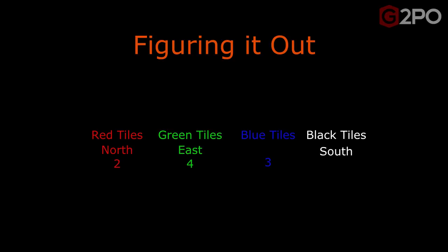Here's a summary of the tiles we found — assuming the south tile we found was black and not blue. For the red tiles we have two and north. For green tiles we have east. For blue we have a three, and for black we have the south. We only need six to figure out which posts on the tower to hit and in which order. In this specific game, that means we have to hit the south post first, then the north, then the west, then the east.